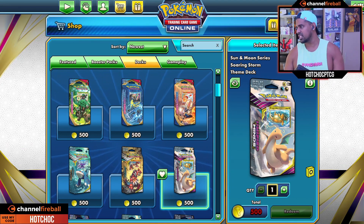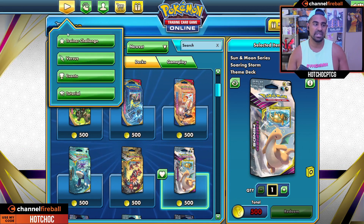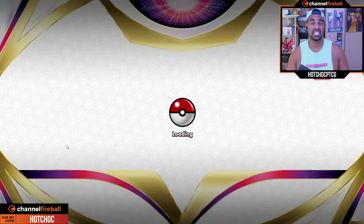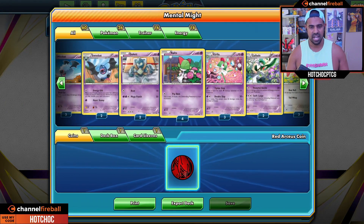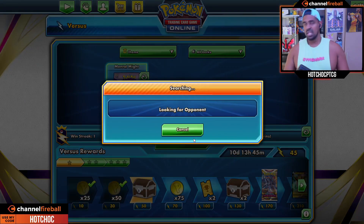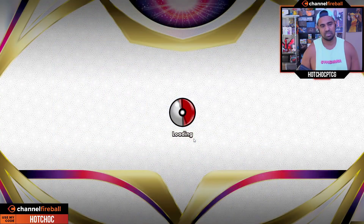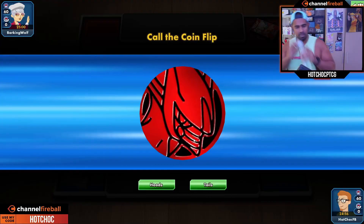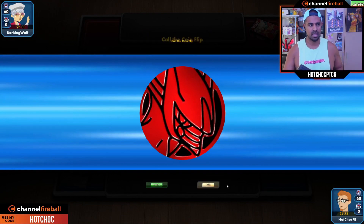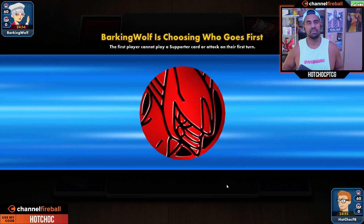Hopefully in this episode we can get to the Dragonite deck and buy it, because the deck we are having to play right now is trash. I do not like it - Mental Might. There's a lot of things wrong with this deck, but it is a necessary evil. This is the deck that Pokemon gives you to play with. Okay, we always go tails on the coin flip.